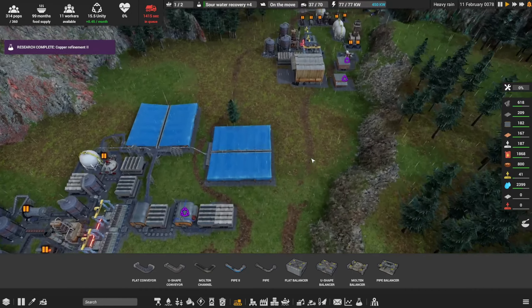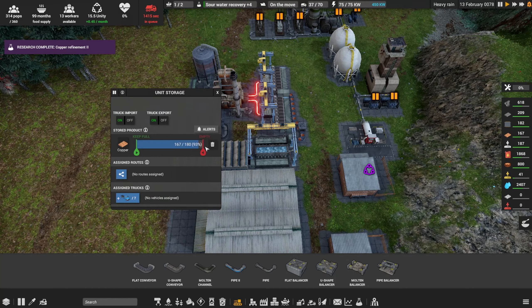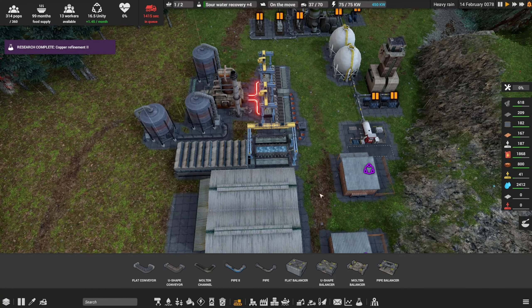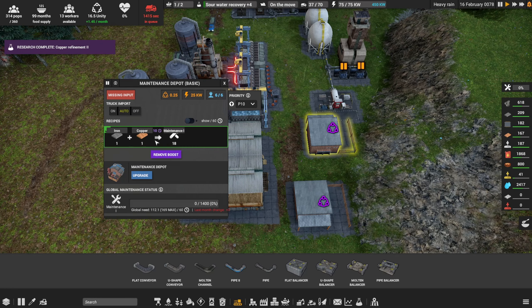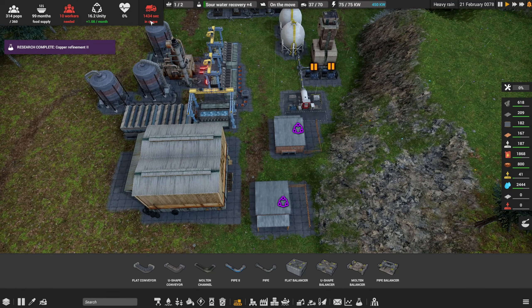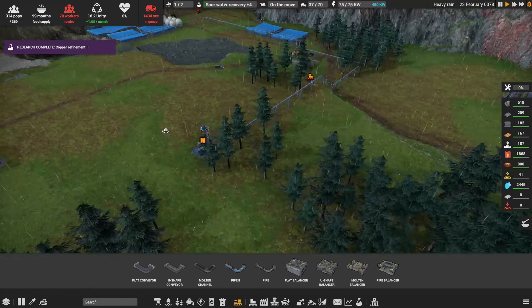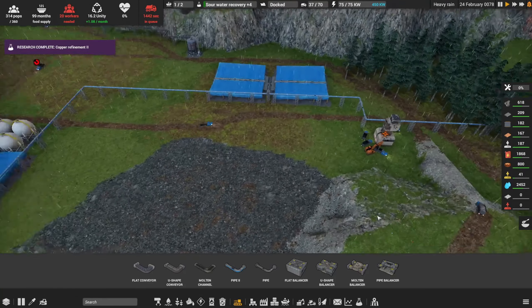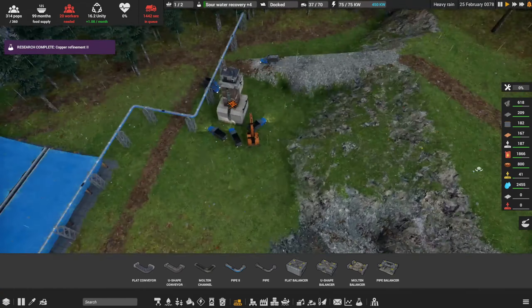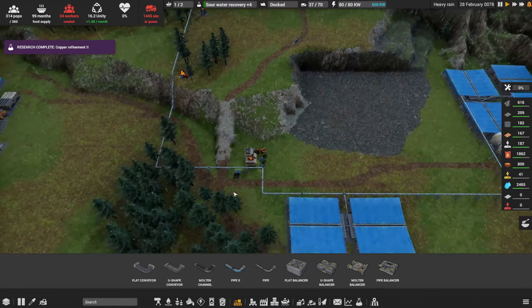We notice we're low on maintenance and copper production. I burned through a bunch of copper plates. These guys — what are they waiting on? Tin? Waiting on everything. Waiting on iron, waiting on copper. We've got trucks that are backed up — 1,432 seconds. It's not the mining vehicles, something somewhere is backed up. There's our coal mine. That doesn't do us any good. Let's get that fixed.